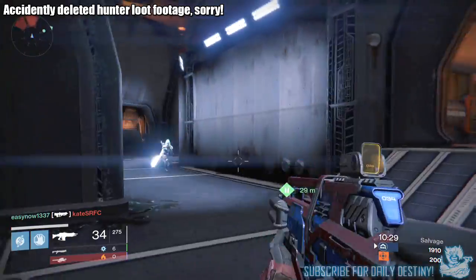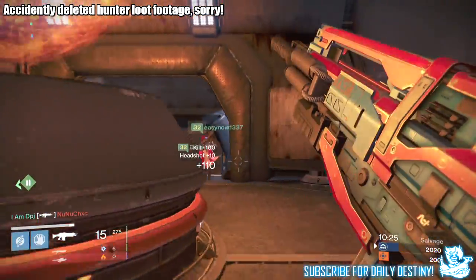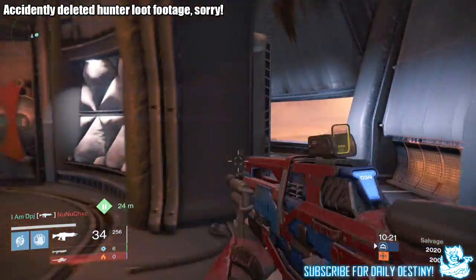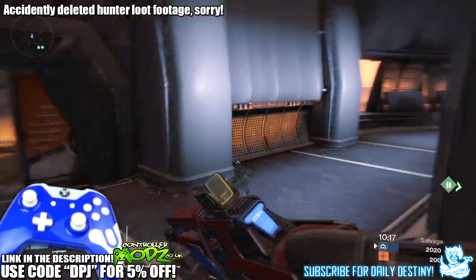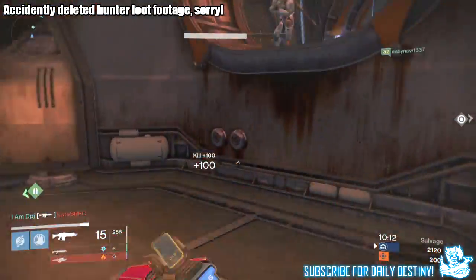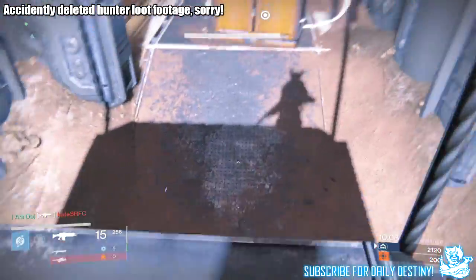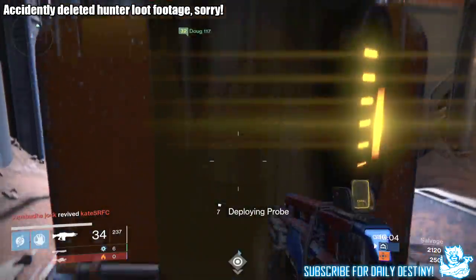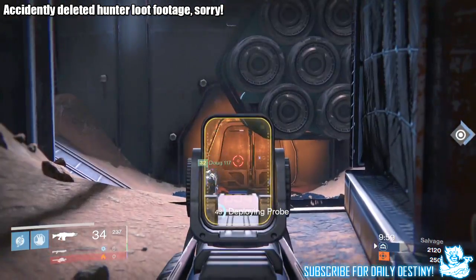What is going on guys, it's your boy DPJ here. Today we're going to have a Destiny video where I run you guys through my looting results for going 27 and 0 in the Trials of Osiris across all three of my characters — 9 and 0 with my hunter, my titan, and my warlock. Before we get into this video, if you enjoy it, leave a like at the end. Let's try and reach 3000 likes.